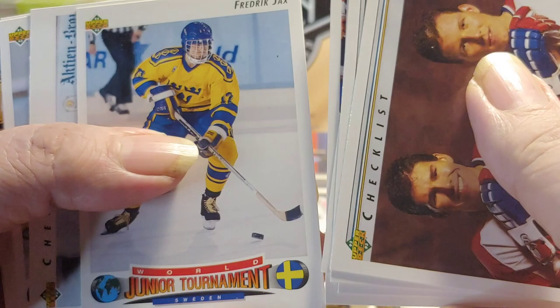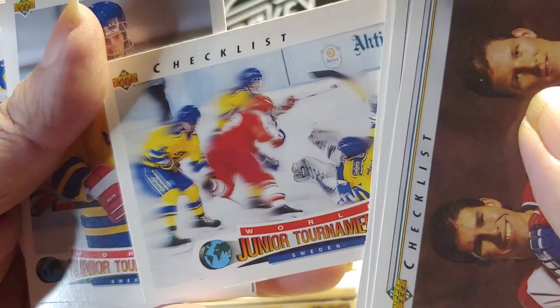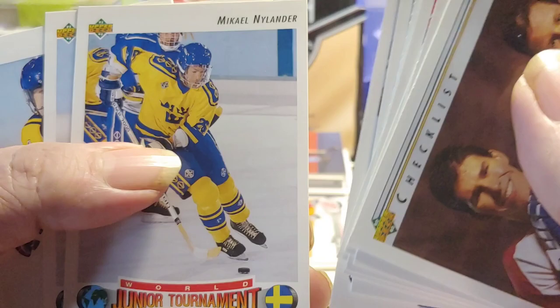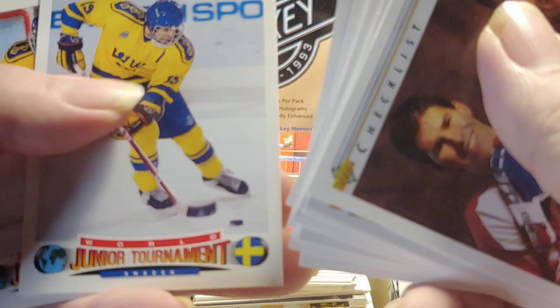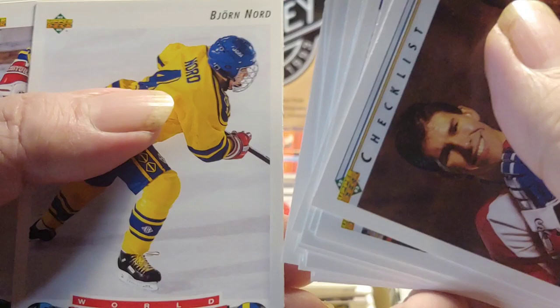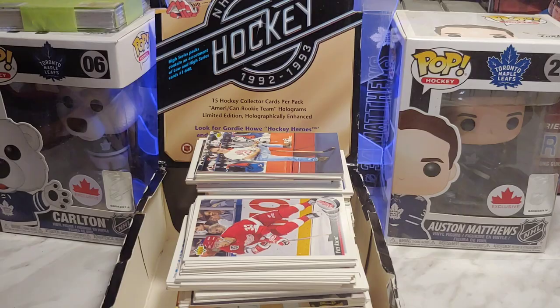Team USA rookie cards: Marty McInnis, Ted Donato, CJ Young, Ted Drury, John Hilger, Scott Young, Sean Hill, and Ted Donato again — that's the Team USA rookies. Then star rookies checklist — Joe Juneau, Heinz, Glen Murray, Keith Carney. And then World Junior Tournament rookies: Frederick Zacks, a checklist, Jacob Carlson, Sunblad, Roger Kirov, Michael Nylander — William Nylander's father.